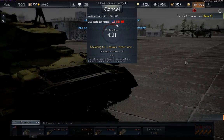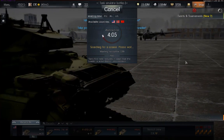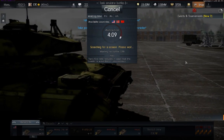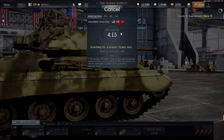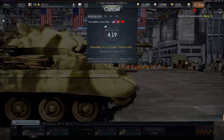I think simulator battle is really the most satisfying of the three. In simulator — like in realistic — you also have to compensate for shell drop. If you're shooting at a target that is further away, you have to aim above the target so that your shell actually hits where you want it to hit and not fall short.